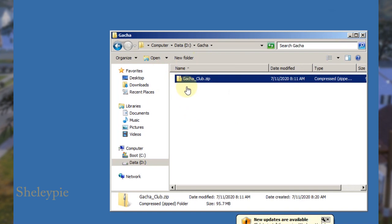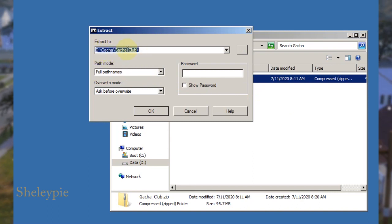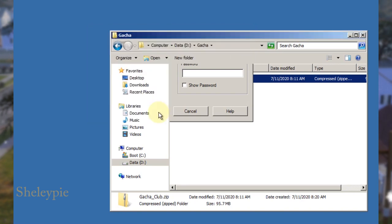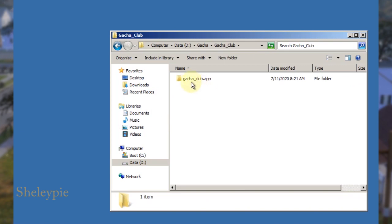After the file downloads — gacha_club.zip — I right-click on it. I have 7-Zip installed, which you can download yourself. I go to 'Extract files,' it gives me an extraction folder — you can change the extraction path if you want. That's where you'll install Gacha Club for the PC version. Click OK and it extracts all the files.